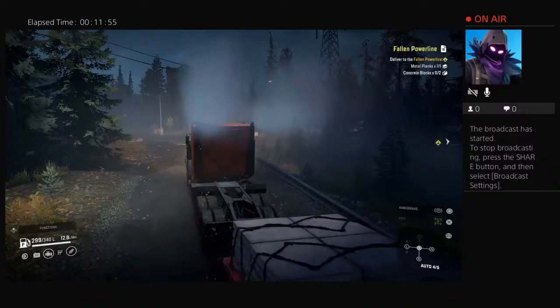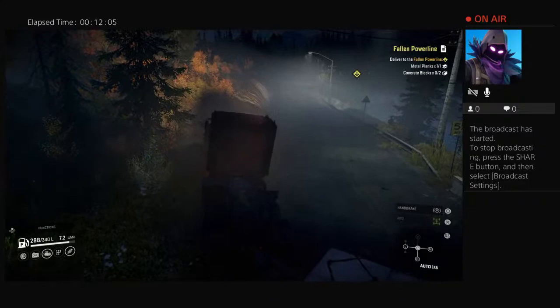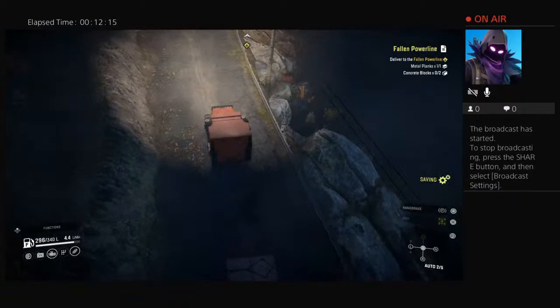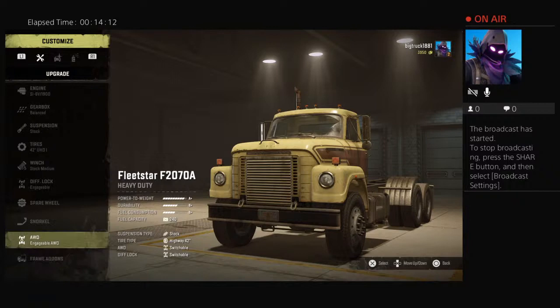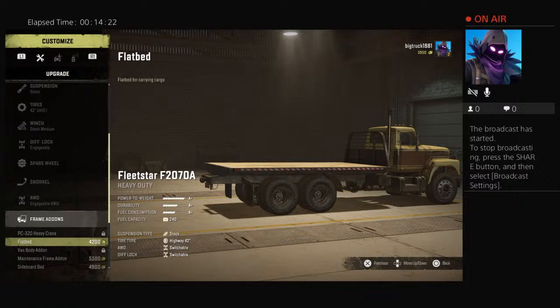The camera in this game is kind of messed up — it jacks itself up when you go underneath the power line. I'm not really making it go like that. Snorkel, round cap, all-wheel, real wheel — I'll take all-wheel. Frame add-ons — the truck kind of sank there for a second, or it made the suspension flex. Got a flatbed.